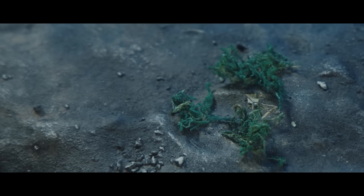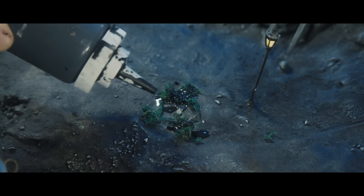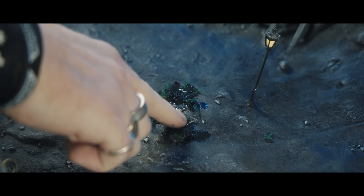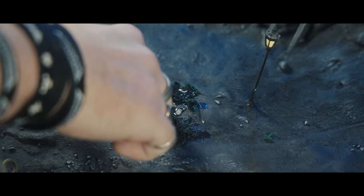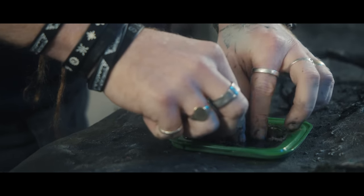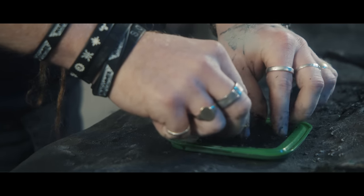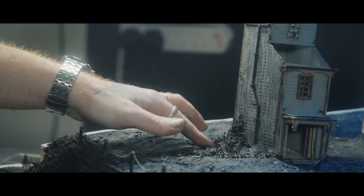Let me introduce you to my good friend Reindeer Moss — I don't think it's actually moss or reindeers. I found this in a garden centre for cheap and I'm going to use it to make seaweed. Caking it in a mixture of watered-down PVA and black paint, this stuff is going to add some much-needed additional texture to the board and keep in with the existing dour colour scheme. Seaweed and crusty thorny bushes, made in about 10 seconds — you can't really go wrong with that.